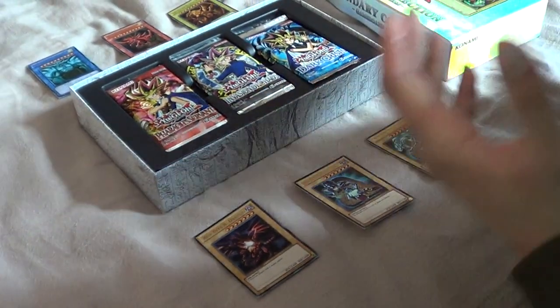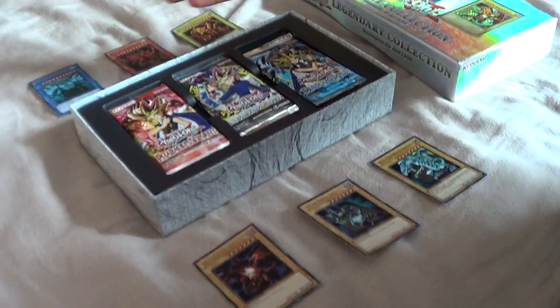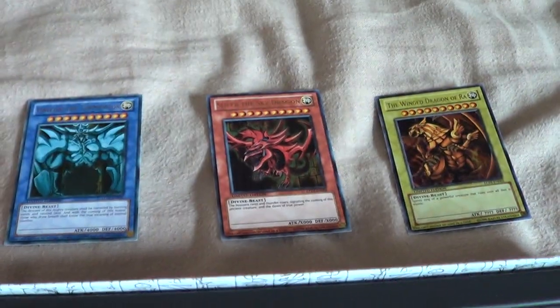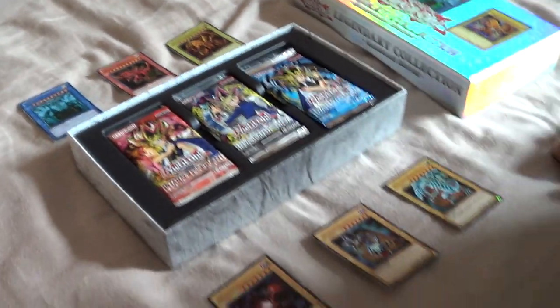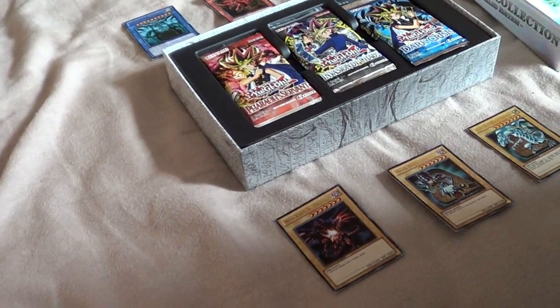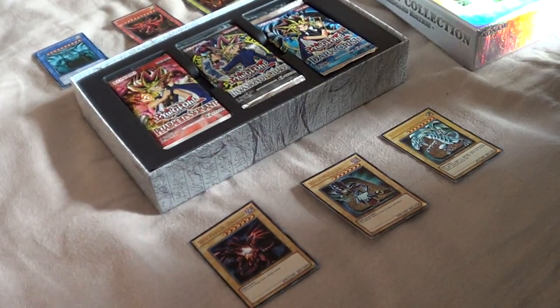Hey guys, welcome to part two. So in the beginning we opened the three Egyptian Beasts — if you guys can see down there — Obelisk the Tormentor, Slifer the Sky Dragon, and finally the Winged Dragon of Ra. These three cards are some of the most iconic cards within the game. We've been dying to get our hands on them and finally, ten years later, we finally got them.